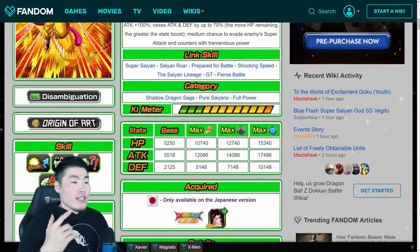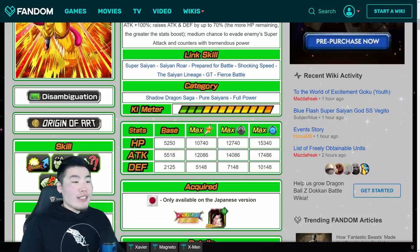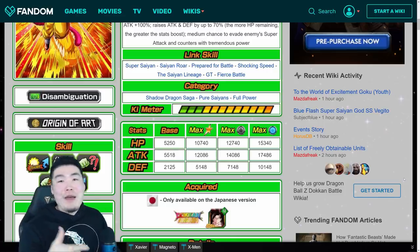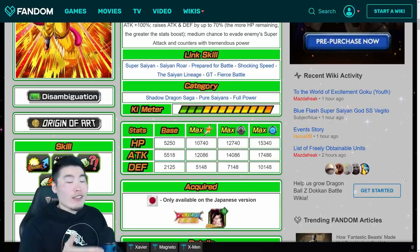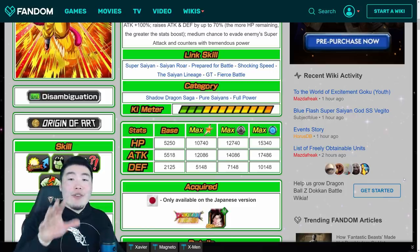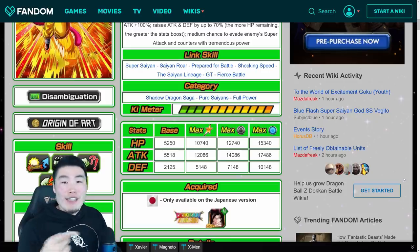As for his categories, he's in the Shadow Dragon Saga, which was huge when he first came out on JP because there wasn't a top tier unit added to that category for the longest time until this guy was released. I really, really want to buff my Shadow Dragon Saga team — it's one of my favorite categories in the game. He also has Pure Saiyans and Full Power — Full Power, of course, being his own category.